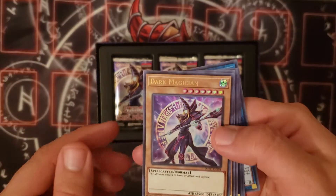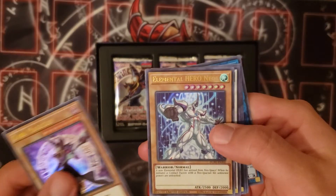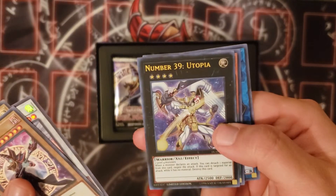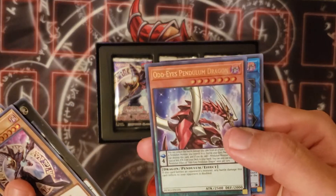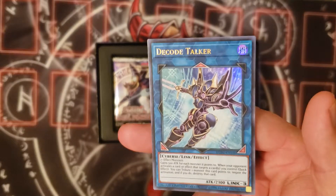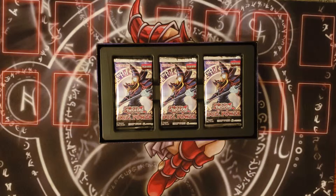This is the new artwork for Dark Magician, Elemental Hero Neos, Stardust Dragon — the card that got me started on Synchro Summoning — Number 39 Utopia, the card that got me started on Xyz Summoning, Odd Eyes Pendulum Dragon, the card that got me started on Pendulum Summoning, and Decode Talker, my favorite Code Talker.